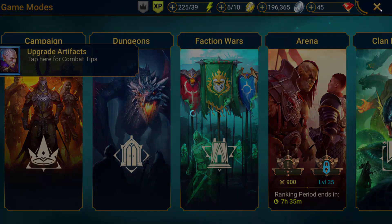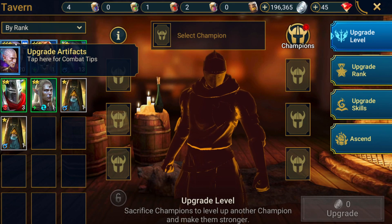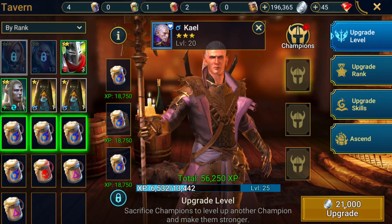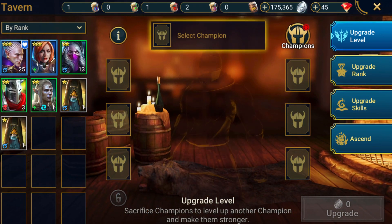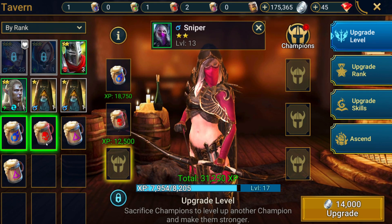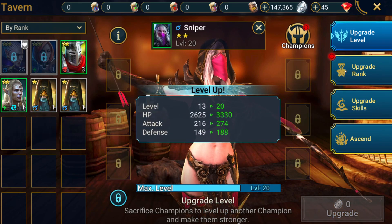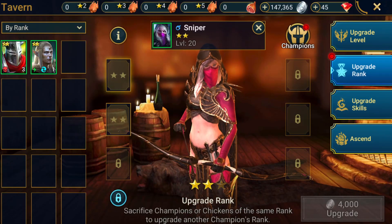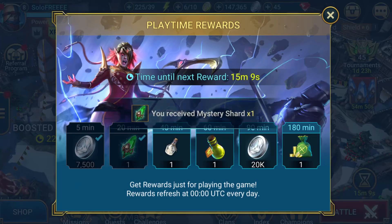We need to equip more artifacts and level up Kael's artifacts because he's going to be carrying us through most of this. Let's get him ranked up a bit more. We're also gonna want Archer leveled up more — we'll try to get her to level 20 so she's at max for her current rank.